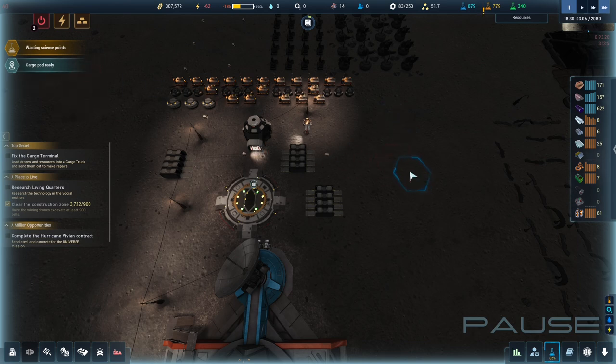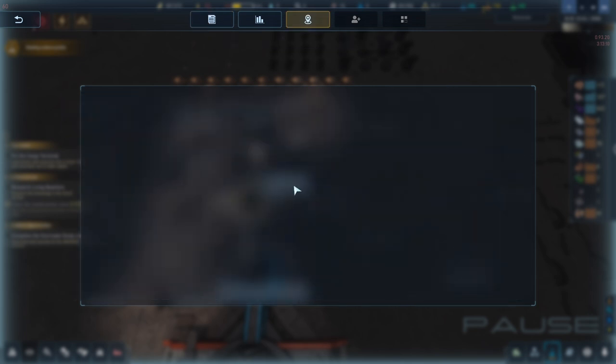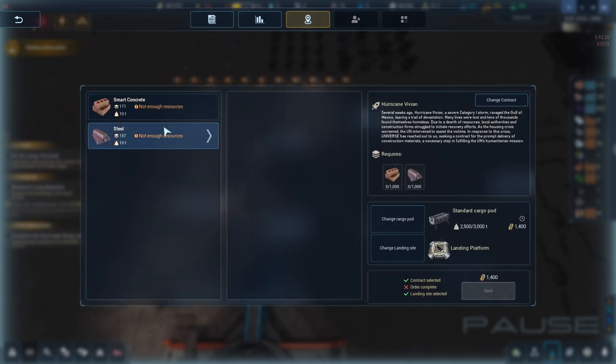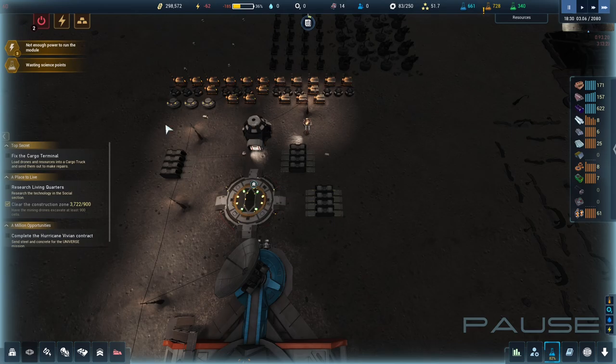One, two, and three. Let's send your resources — send 300, 300, 300. We'll send some of it.